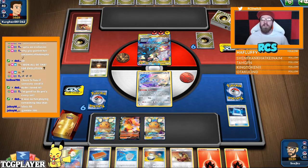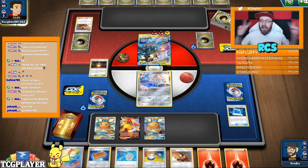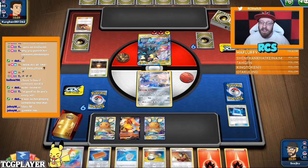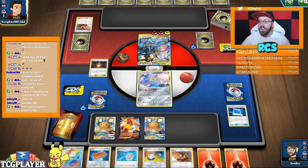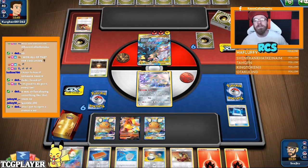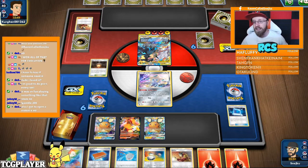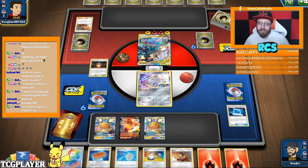Everyone has a chance because no one knows — we're working with the same card pools and the same luck factor. Some of us are luckier than others. Someone needs to check the last coin — I think we need a coin check here. We need to check those coins.